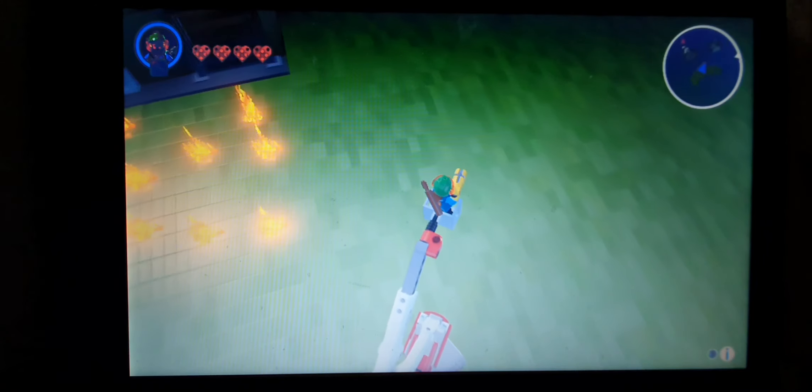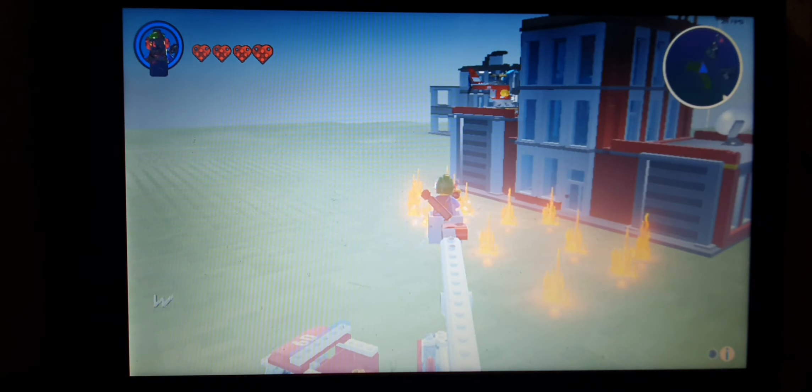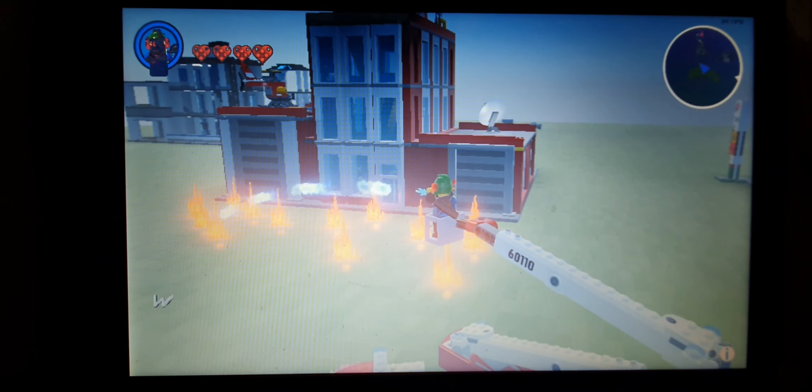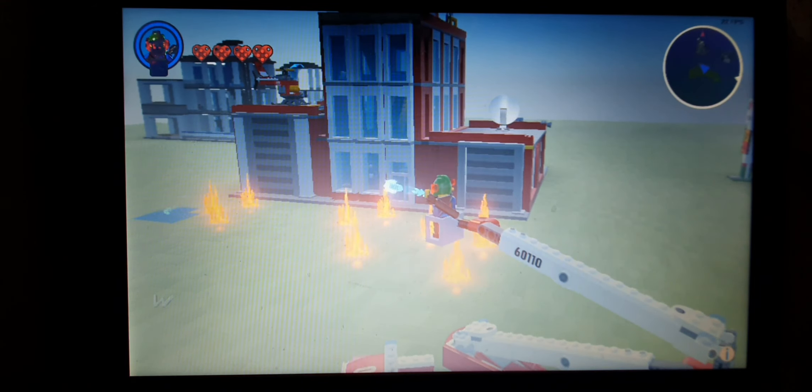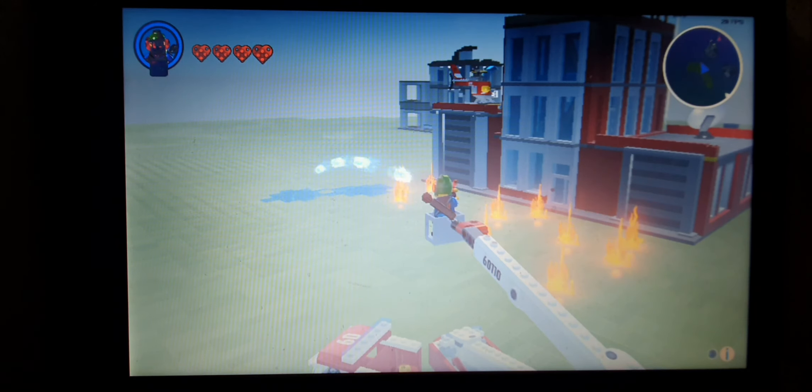So you jump on the back and you see you're holding a water cannon. The back side begins to lift up the platform where you're standing. If you press X, it shoots water. You can even put out fires with it, and you can also make a river with it if you want.